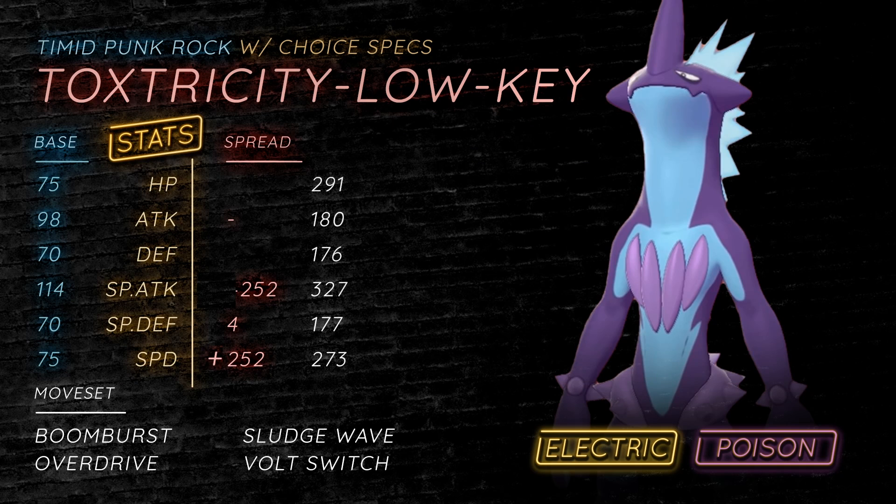Let's talk a little bit about Toxtricity. Being Electric and Poison, I absolutely love that typing, being able to absorb Toxic Spikes and also threaten some pretty common Pokemon in the tier, like Corviknight. Punk Rock is also a really cool ability because it boosts your sound-based moves, and it also makes you more resistant to sound-based moves as well. I believe it's a 50% boost to your sound-based moves and also 50% resistant to those sound-based moves. This Pokemon does learn Boom Burst, and Boom Burst is stronger than a STAB Overdrive, which is also a sound-based move and an Electric-type attack. So for the most part you can just send this Pokemon out and click Boom Burst.